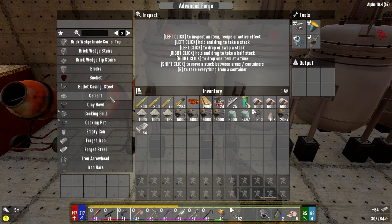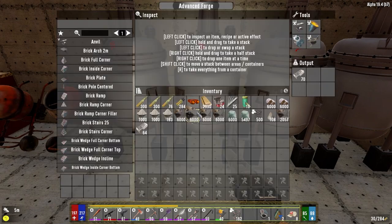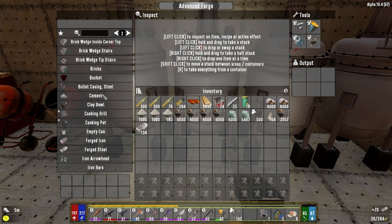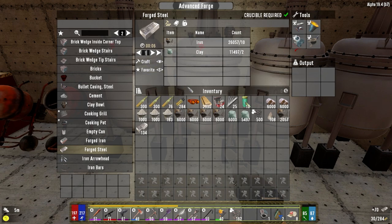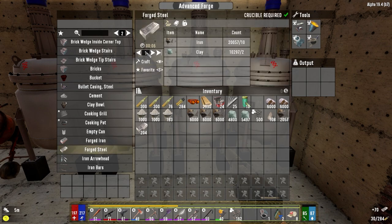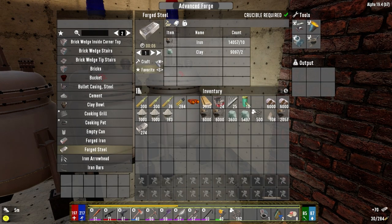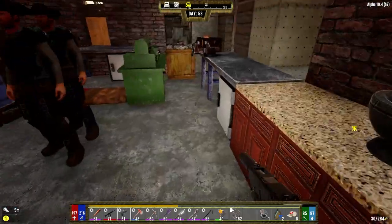Let's get 6,000 going. Get that started — a little bit of steel there. How much is 600? That's a full stack, beautiful. So we'll do 600 there, 600 here, and then 600 here. That's that started. Let's go downstairs and do some work now — we've got a bunch of work to do.